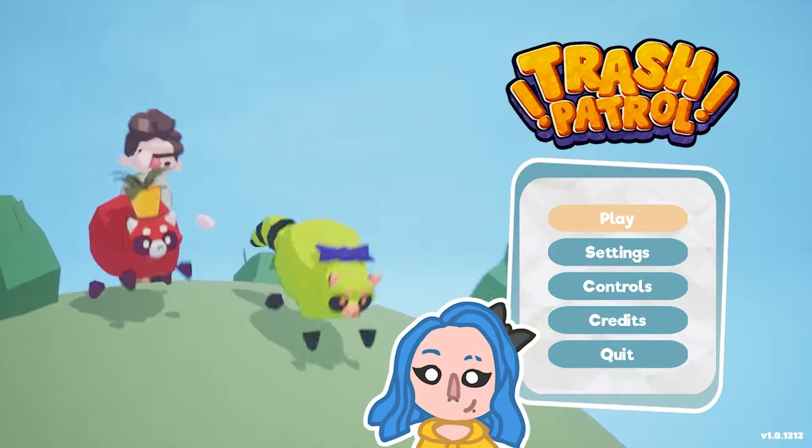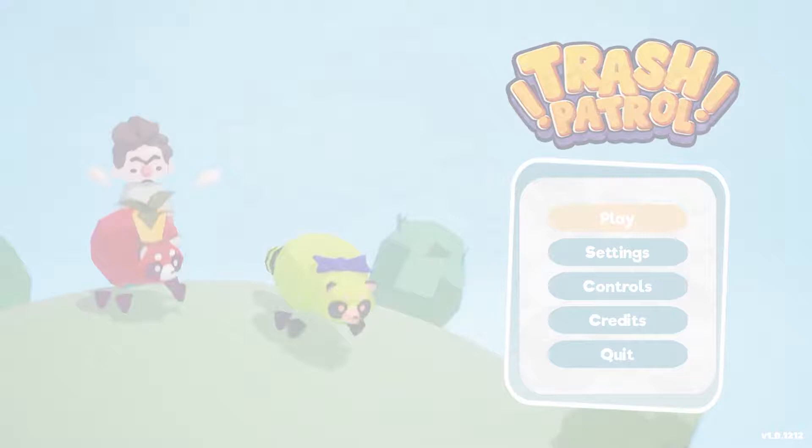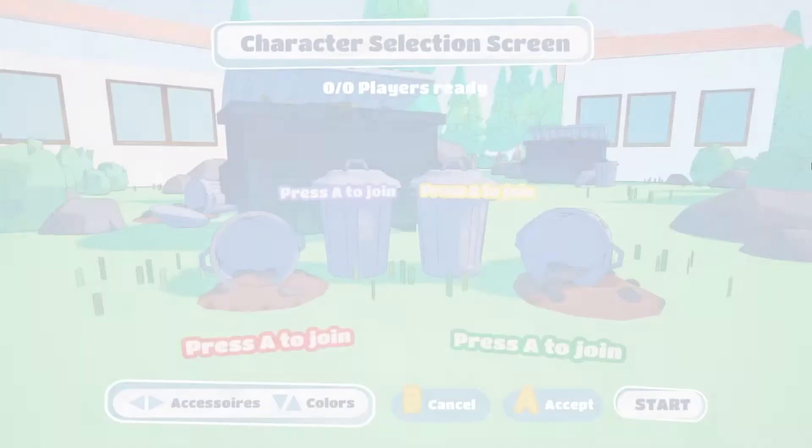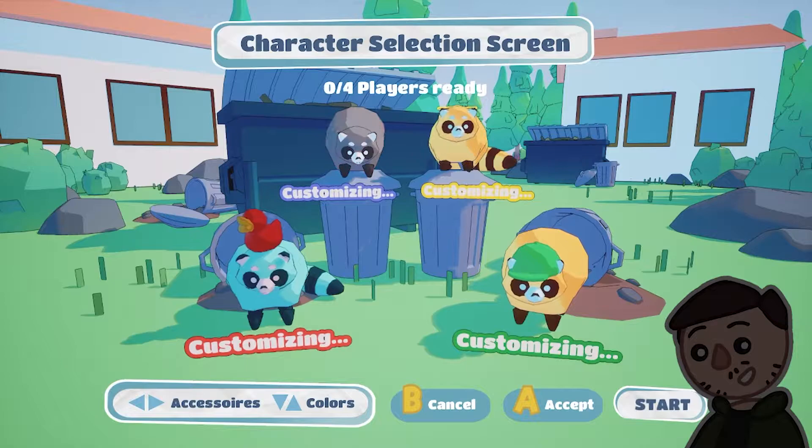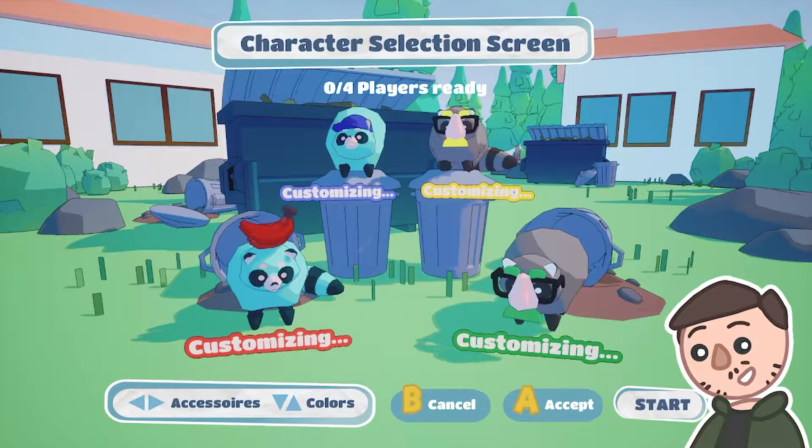Now let's start a new game. Here at our character selection screen, you can already get a glimpse of the life of our playable characters, the raccoons. As you can see, you can play together with up to three other friends.